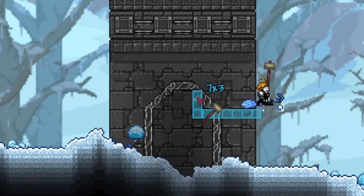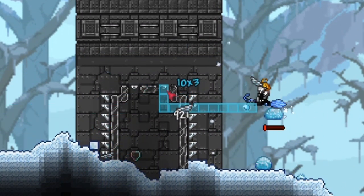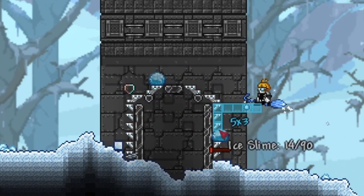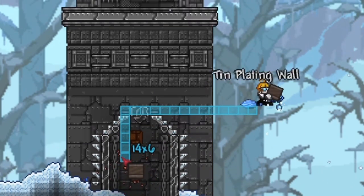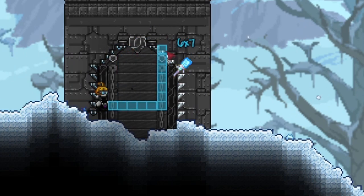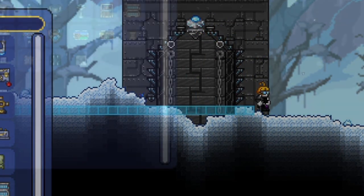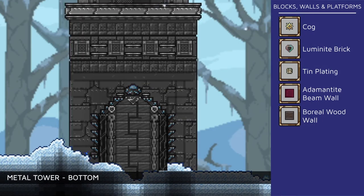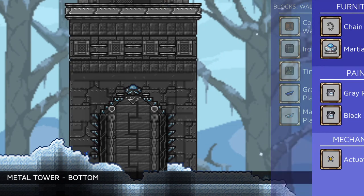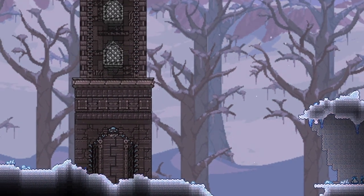As for the entrance, I mixed a couple of items together, implementing the Martian platform details and topping it with a Martian chest. For the actual door, I wanted it to be simple and decided to use boreal wood walls and hammered it in places to create this jagged vertical line. And there you have it! A metal tower!